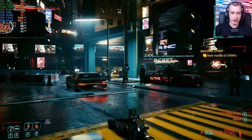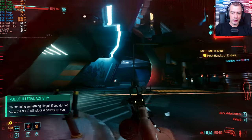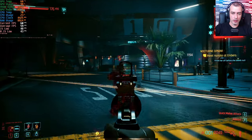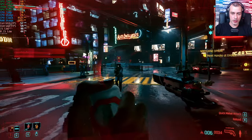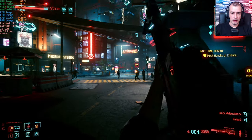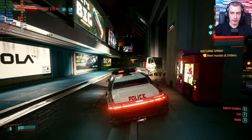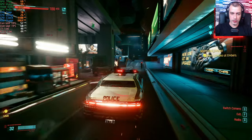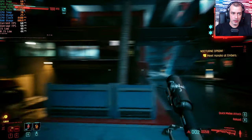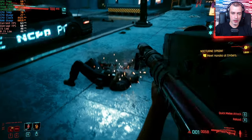Note that you can't enable DLSS on 10-series cards as it's not supported, so thanks to AMD for FSR. There appear to be a lot of cops in this area because it's near the police headquarters building. Even during intense gunfights the GTX 1070 is keeping up pretty well. We ended up with an average of 60 FPS — not terrible — dropping below 60 only every once in a while.